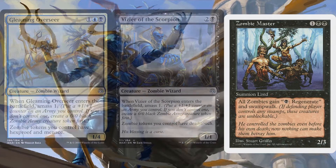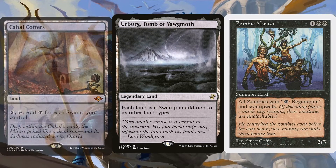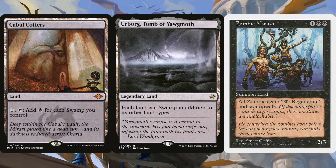As for Zombie Master, as long as we control Urborg, Tomb of Yawgmoth, then all of our zombies are 100% unblockable, allowing for game-ending alpha strikes. Cabal Coffers is also included to take advantage of Urborg, but we'll see the mana acceleration of the deck later on near the end.